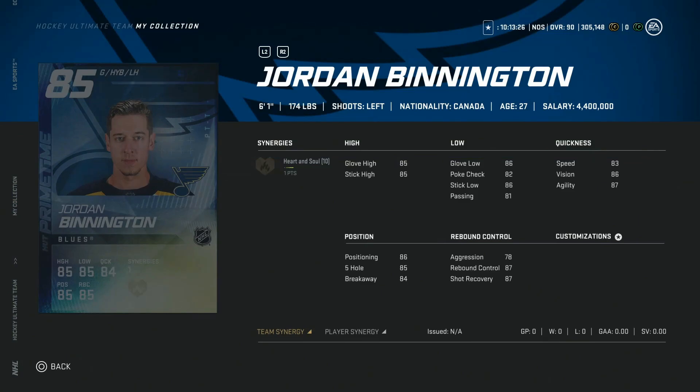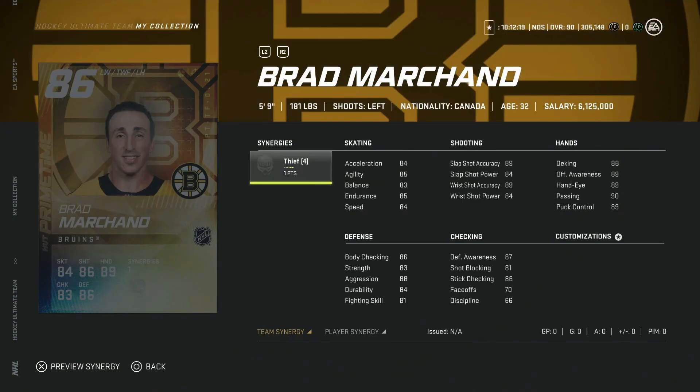Moving on to the 85 overall Jordan Binnington — this could be a nice card. He's six foot one, right in that sweet spot between six foot and six two. With the new progression and stat caps on taller goaltenders, aggression under 80 matters a lot. In NHL 20, lower aggression goaltenders performed better because they stayed in position more and could move left and right quicker on cross-creases and one-timers. Let me know in the comments how he plays for you. The only knock is that Heart and Soul is a fairly weak synergy.